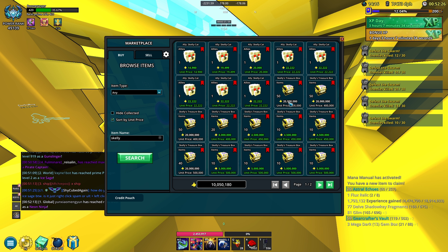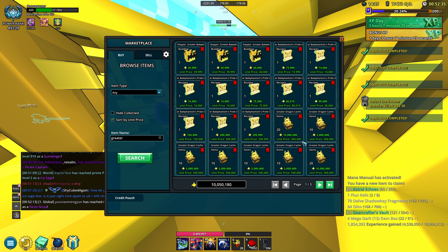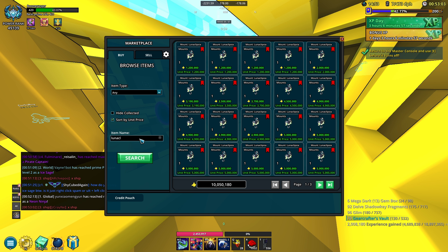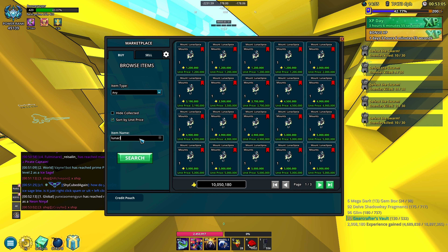Skelly boxes are back — they're pretty expensive still but there are starting to be less and less of them. Things like greater dragon caches have gone down in price, which is pretty insane because these were like 4 mil each with not that many on the market. Now there's a decent amount of them. Another big one is Lun Eclipse — this is like a 40 to 60 mil mount and now it's at 1 mil.